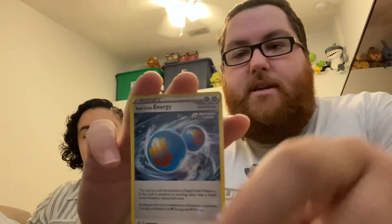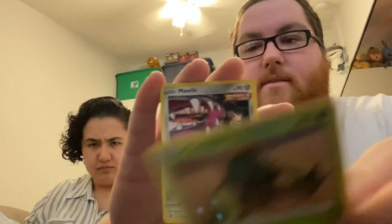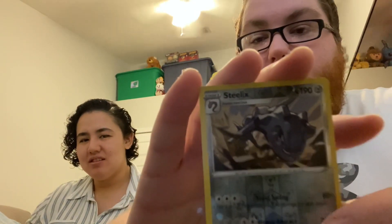Here's our one Tyranitar pack. We got water energy — and rapid strike energy, sweet! Experience Share, Coalossal, Cacnea, Mawile, Spoink — one of Christy's favorites — Mr. Mime, Scatterbug. Our reverse is Steelix — very cool — and our rare is Claydol, the evolved form of Baltoy. Those pink spots — he's based on the Hebrew golems, which is also what the Regis are based on: Regirock, Regice, Registeel.